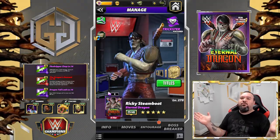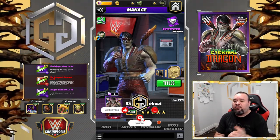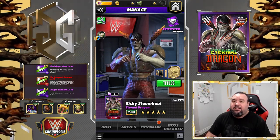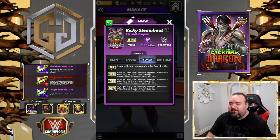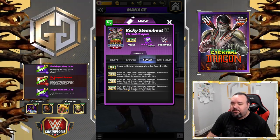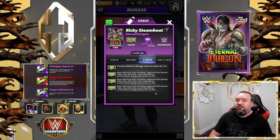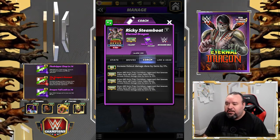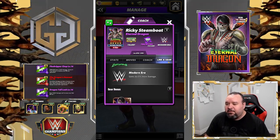Hello G Nation, it's your host G and we got a brand new character preview — this time it is for Ricky Steamboat, the Eternal Dragon. He is a trickster. His coach ability at 26,000 is Moves and Gems Trap Countdown and Juggernaut, which generate yellow gems and will create three more yellow gems and increase the kick-out damage done by jam by 10. He has links with Zombies and Modern Era.